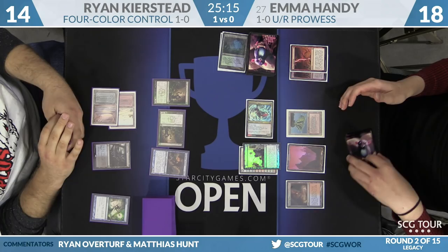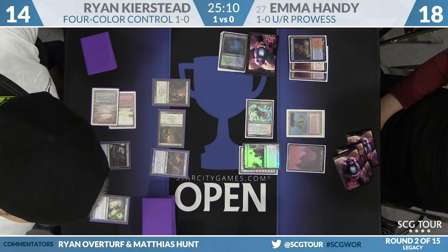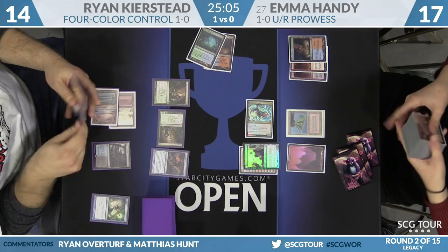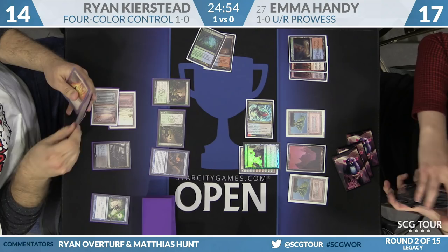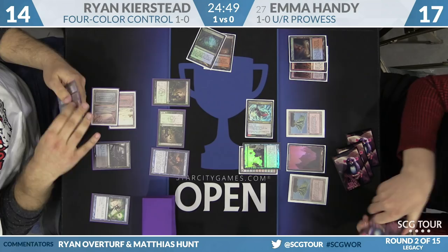Ryan says sure, taking one, as Pyroblast can just kill Storm Chaser Mage — that is a blue card. Ryan fetches on Emma's end step, won't be able to control her draw step next turn. You look at the top card with Delver, and before you draw it, if it's a bad card you crack your fetch. That's pretty much what Delver of Secrets does most commonly in Modern — it lets you shuffle away the land on top of your deck.